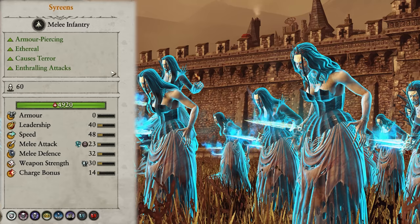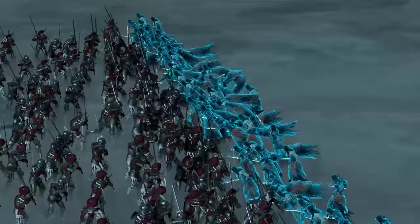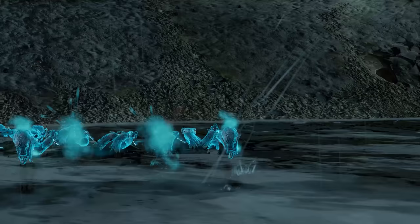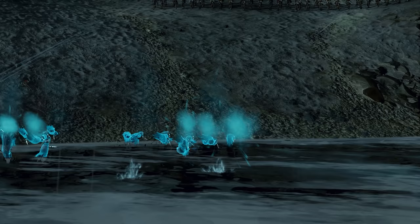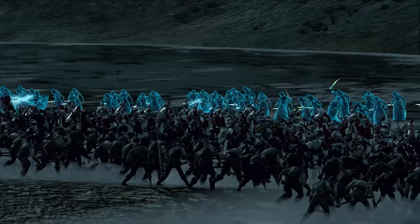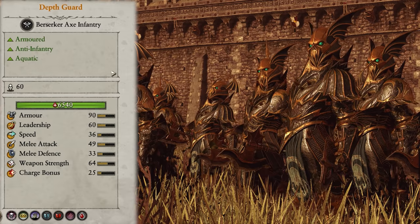Sirenes are next, and they're quite a unique one. They're ethereal, so are immune to most forms of non-magical damage, which can make them incredibly hard to take out — or incredibly easy, depending on if the enemy has any magical damage. They also deal armour-piercing damage and have enthralling attacks, meaning they'll throw out massive damage even versus tough units whilst reducing the enemy's return damage. They also cause terror, so excel at forcing enemy units to run away very shortly after arriving. I'd say no more than two of them in a mid-game army as a flanking unit.